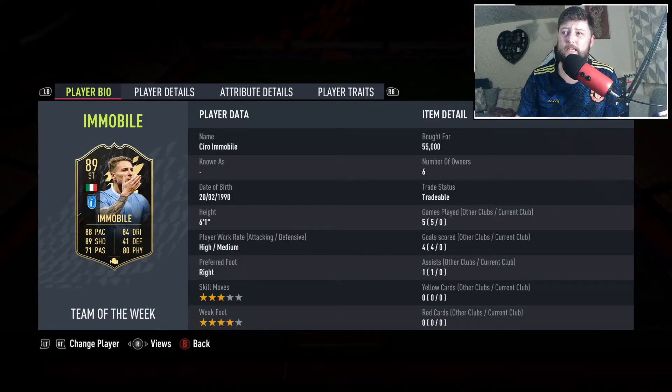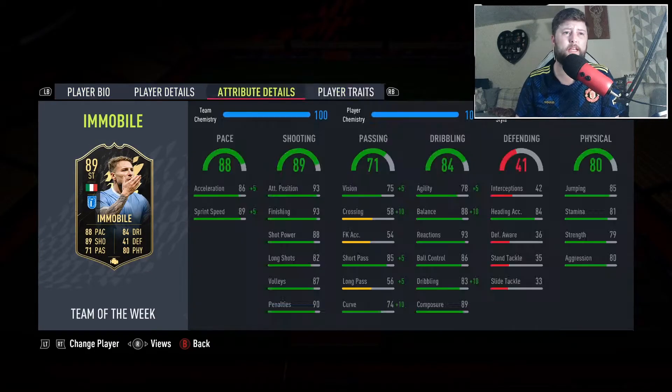In terms of price at the moment we're looking at about a 30-40k difference, which is always nice. The dynamics have also changed, which is always good in my books in comparison to Ben Yetta - sneaky sneaky. In terms of stats, he's a three-star/four-star, 6'1" with a high/medium work rate. He has got outside of the foot shot, which hopefully will come in handy. We've gone with an engine on him to get that agility and balance up to the max.